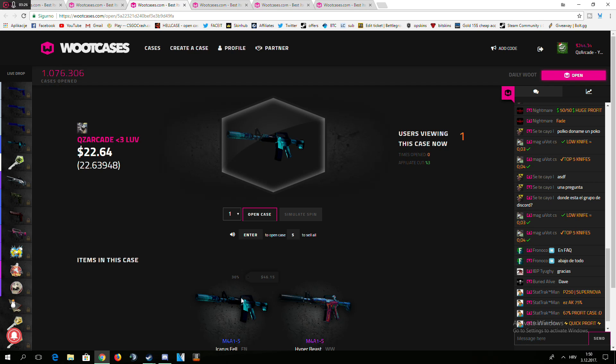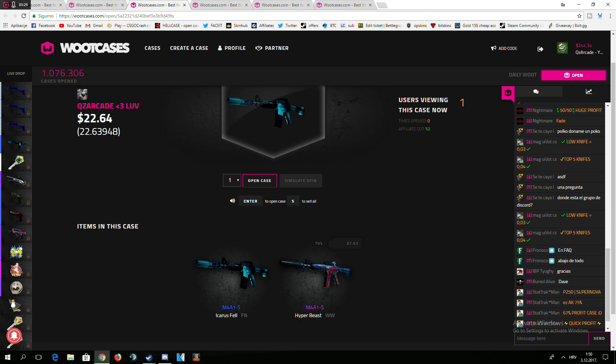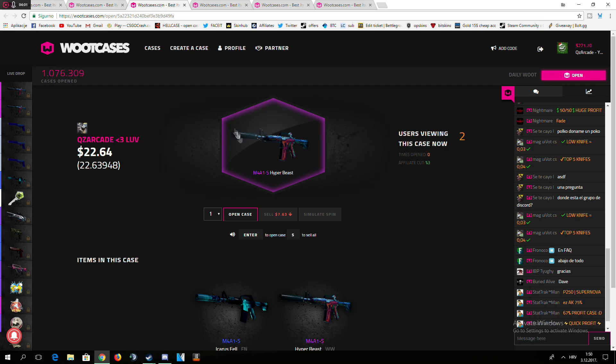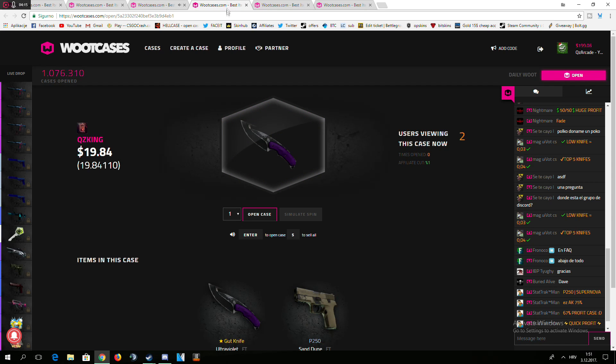The next one is QZ Arcade Love, and it's another Icarus and M4A1-S Hyper Beast. You ready? Yeah, I'm grabbing it. Are you ready? I'm ready, I opened. Come on, give me another Icarus. I'm in the lead right now, give me something. I can't get anything. Wanna do one more? I'm ready for one more if you're down. Open another one. Let's see — will I get another Icarus? Rip. Let's go to — all right, no more of that one.